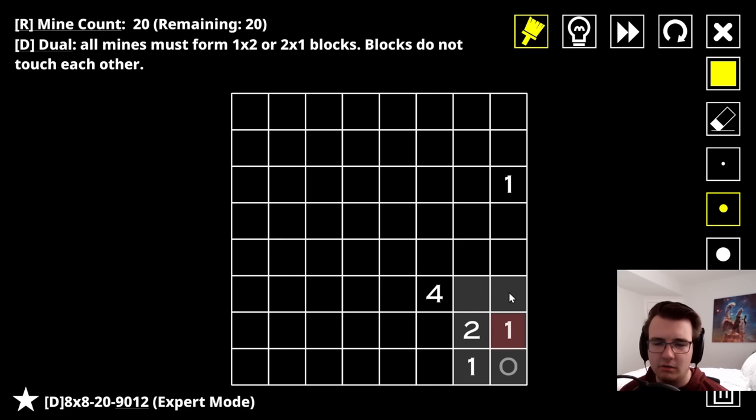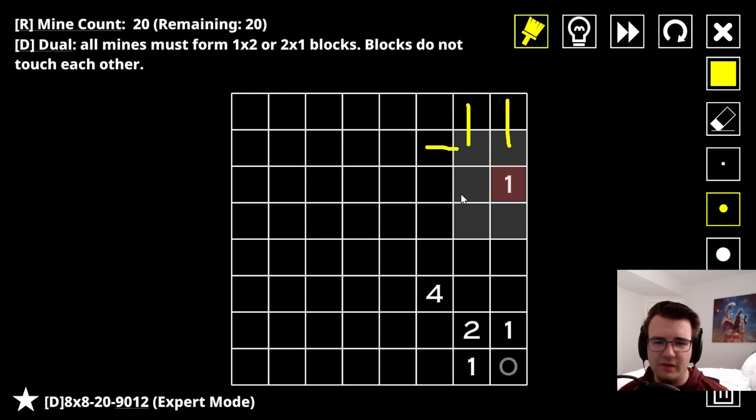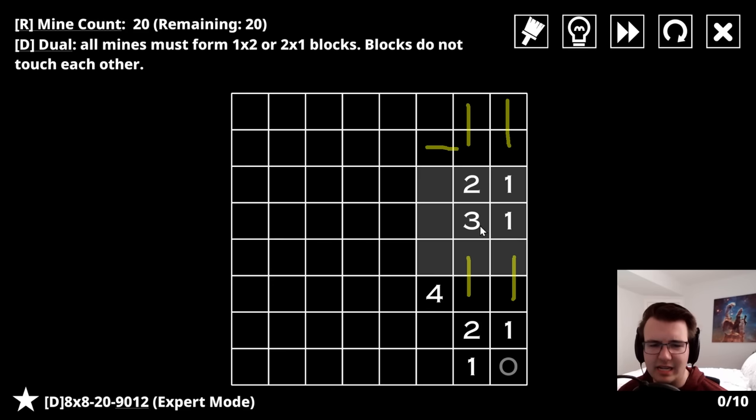That's a four. The mines from this one can be either a domino here or domino here, same with this one - domino here or domino here. In relation to this four, I can't have a domino here and a domino here because then all these would be empty and I'd only have at most three mines. I guess I could have both of these dominoes show up - this is legal but it doesn't have to be that way. I don't think there's much I can do about the four. What about this one? It can't be either of these two because this would interact with both of the dominoes here. All it tells me is that this here is not a mine. I know there will be a domino here or domino here, so I can get rid of a lot of other options - these two can't be mines.